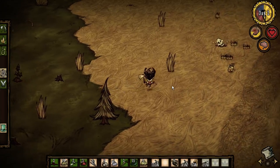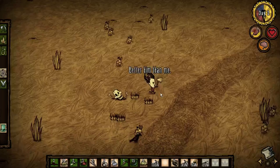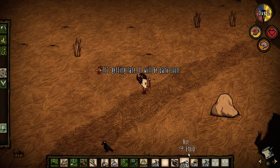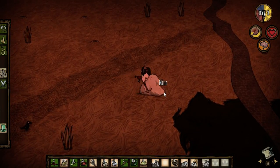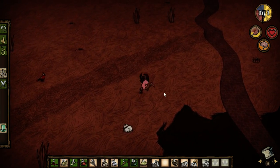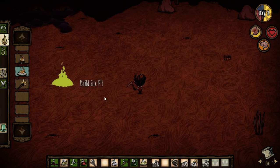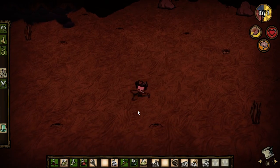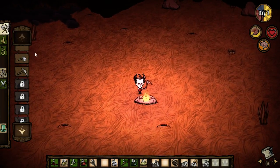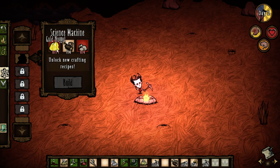I believe once we make a shovel we could talk to the skeleton, maybe. Time for us to get this last bit of stone going so that we can build ourselves a farm of some kind. I'm going to build this guy up here — this seems to be a good place to start out. And we want a science machine. We need a gold nugget and four rocks.